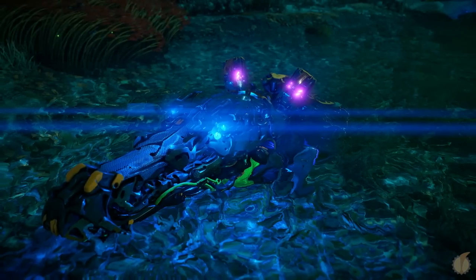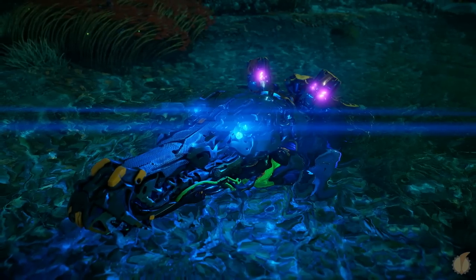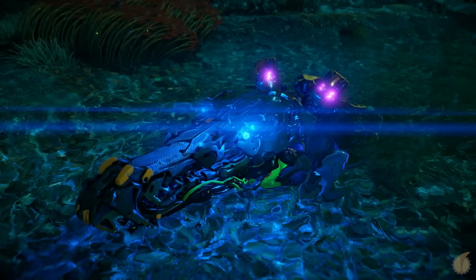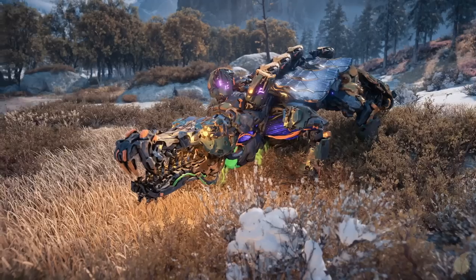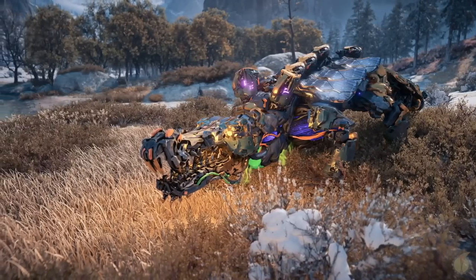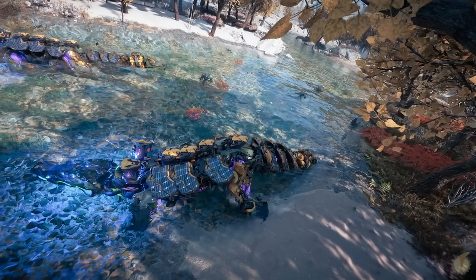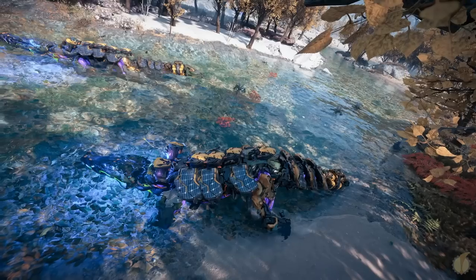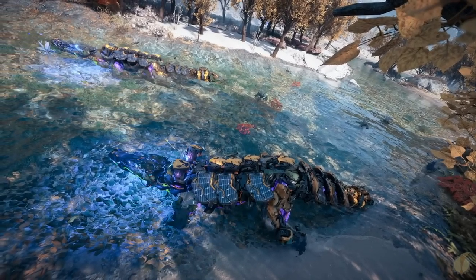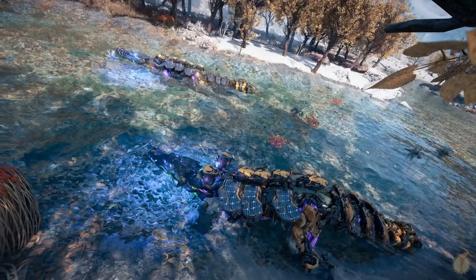For our last two acquisition machines, we look to the water, as both the Snap Maw and Tide Ripper filter resources for various purposes, continuing the cycle of rewilding the planet. Gathering resources from waterways, the Snap Maw converts the liquid to steam. Once its dispersal tanks are filled, it will find a patch of land to expel the resources stored using its tail. Before the Earth was once again habitable by organic life, it's inferred that the Snap Maw worked as a means for the subfunction Poseidon to detoxify the world's water, after the vast amount of pollutants left in the wake of the Old Ones and the Faro Plague.